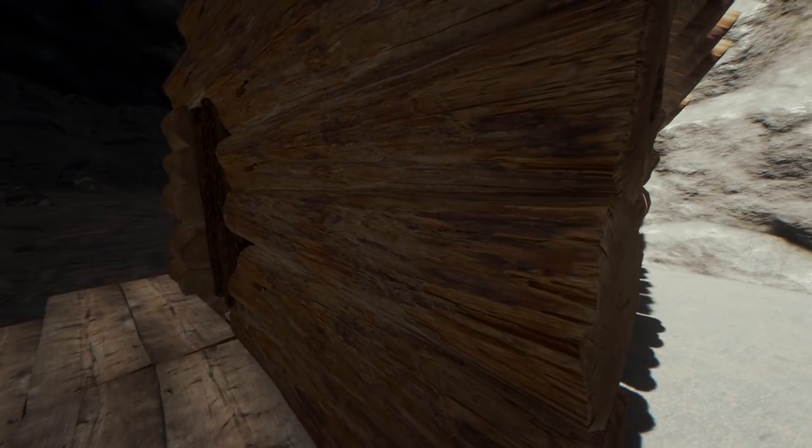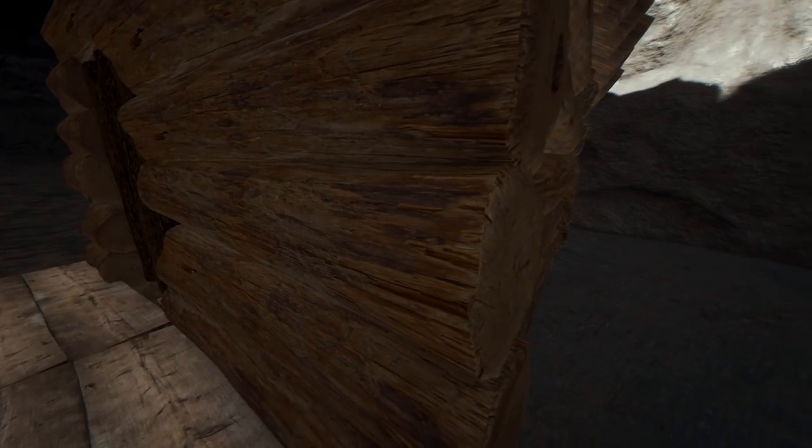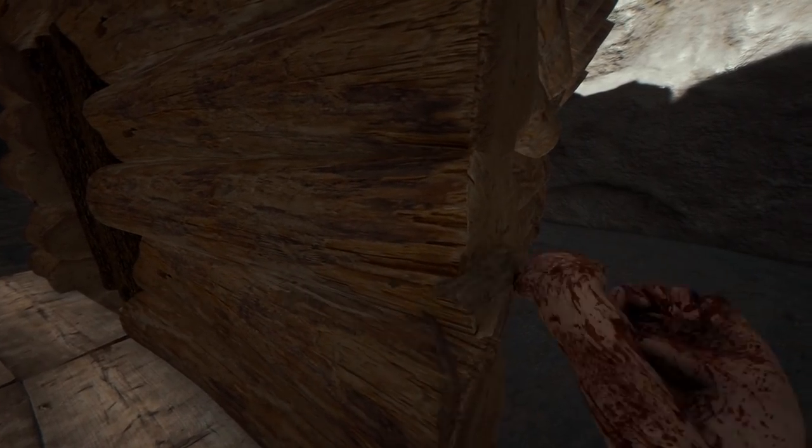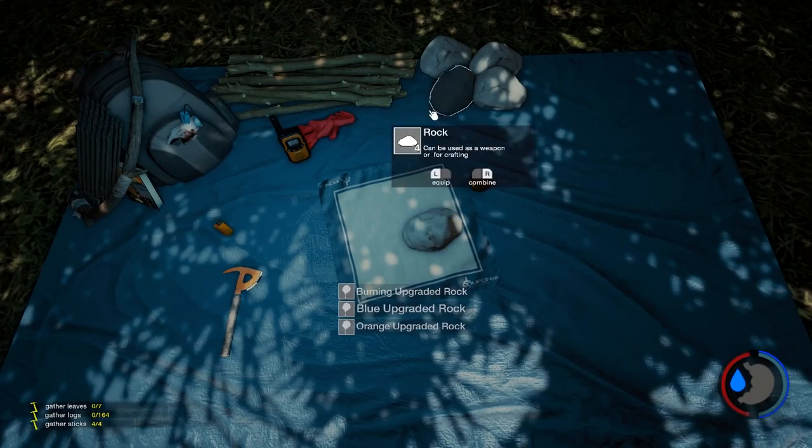Like this one right here — no damage even though I hit it. Turning it off, or in this case turning it on, turns off the indestructible mode. And there you go.